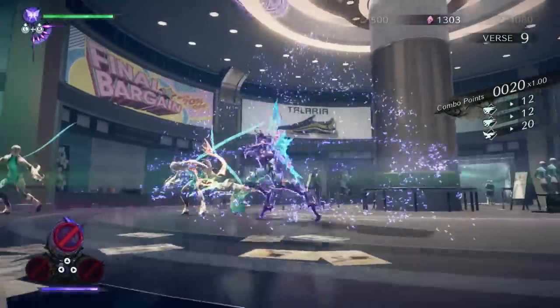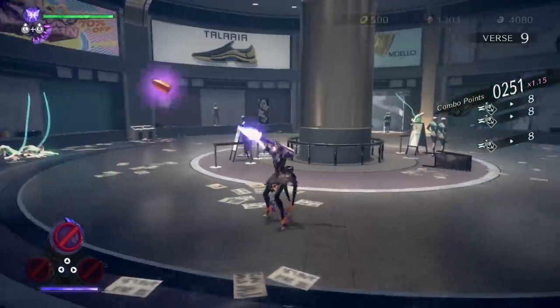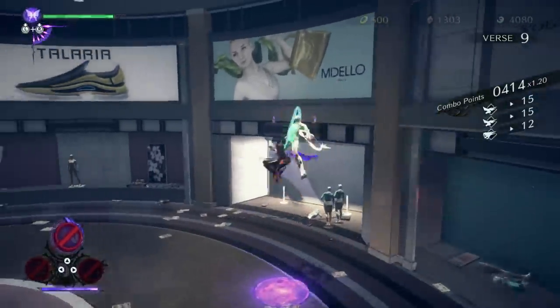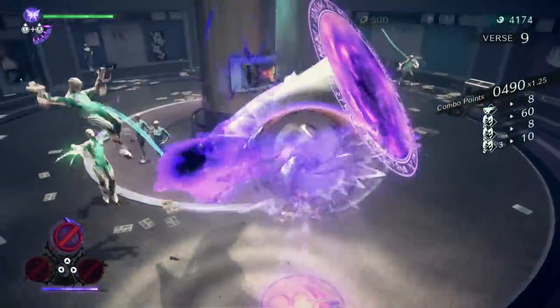Use these buttons to execute punches, kicks and fire Bayonetta's guns. Pull off multiple attacks using different button combinations or by pressing them repeatedly. Even new players can perform hair-raising combos with ease.